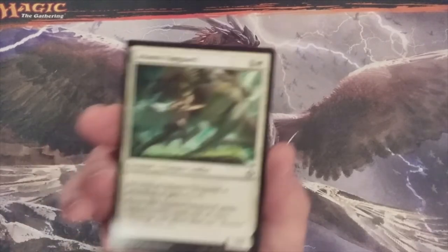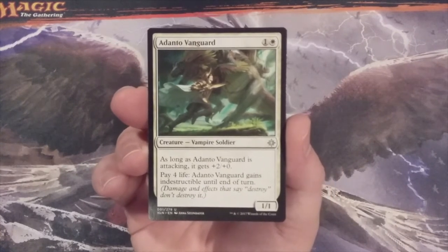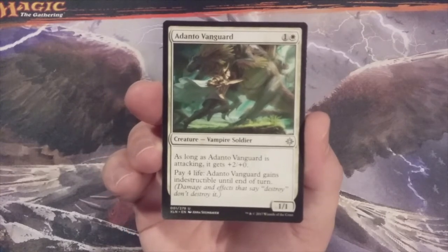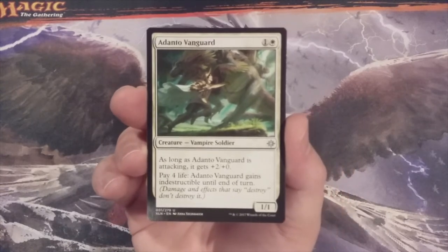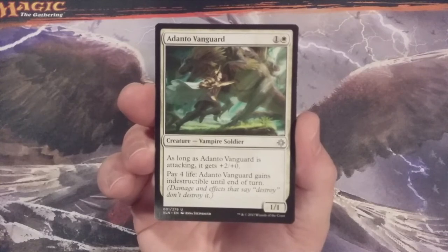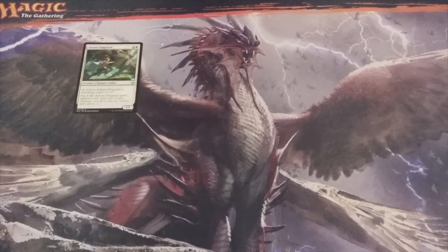The first creature is Adanto Vanguard, a 1-1 Vampire Soldier. If it's attacking, it gets plus two plus zero. We can also pay four life and it gains indestructible until end of turn. This is a great way to have some combat shenanigans both in defense and in offense. Adanto Vanguard, you are number one.